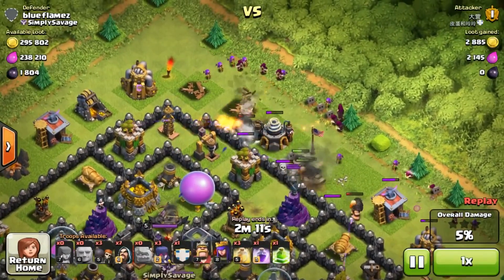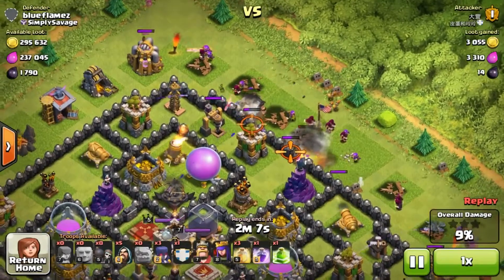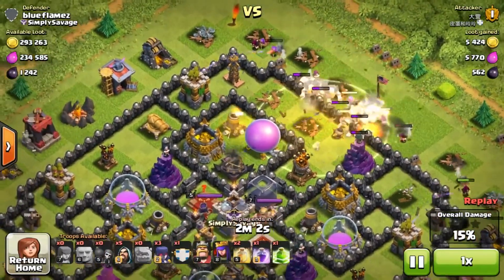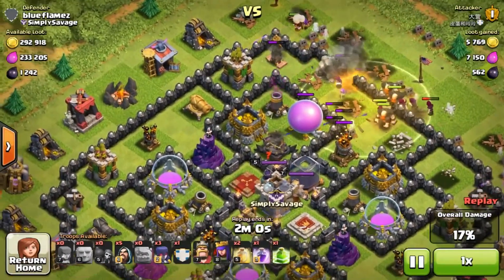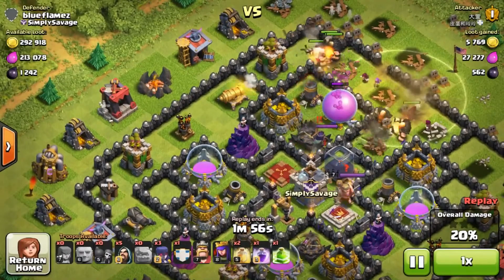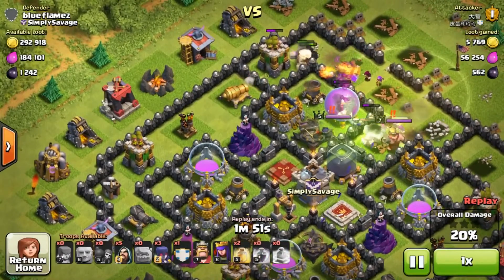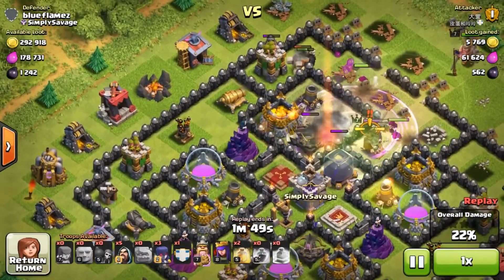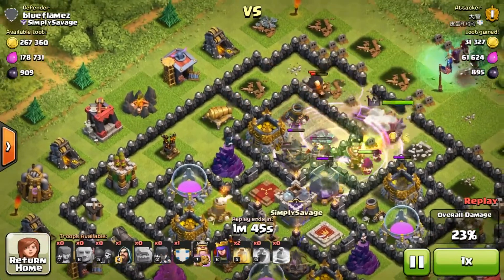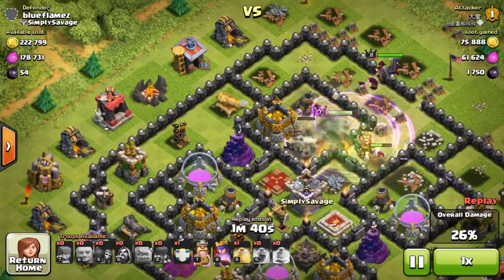He's using max troops - and by max I mean level seven, not level six. He places a heal a little early there, but I don't blame him because my defense is solid and he's getting wrecked at this point. I think he sticks with those witches because there's nothing left - you have like two Giants. He could have gone about this raid way better, but he did manage to get that dark elixir.